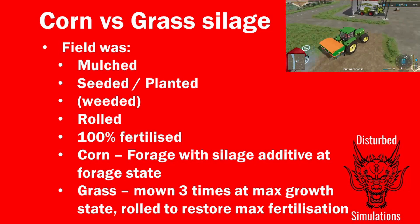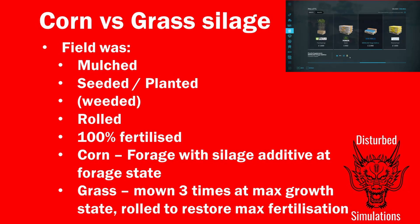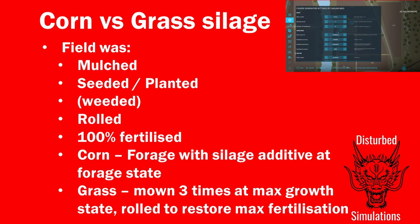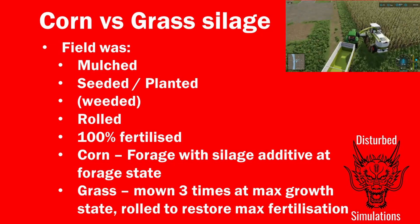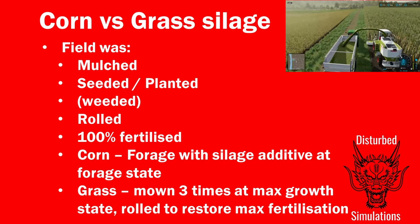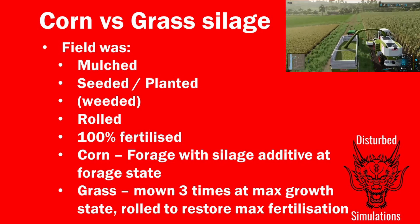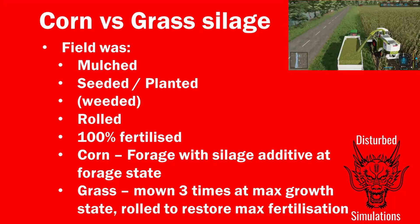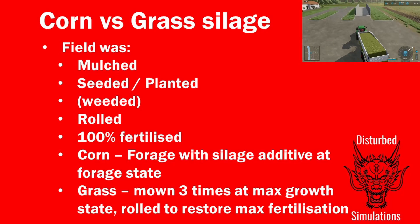The corn was foraged with silage additive at the forage-ready state — one stage before harvest-ready. The grass was mown three times, and between cuts it was rolled with a grassland roller to get it back to 100% fertilizer. I used a pickup header on a forage harvester with silage additives, so the method was consistent.